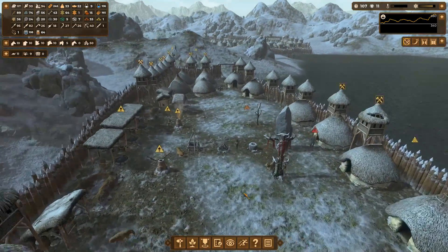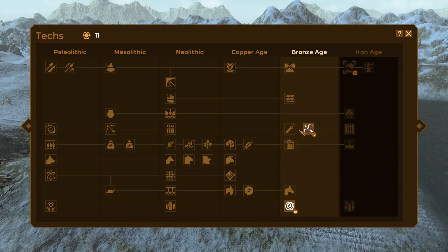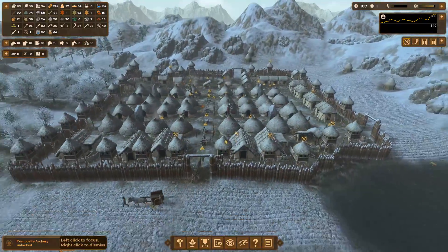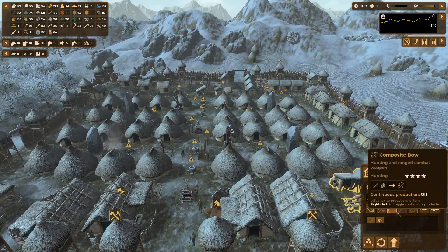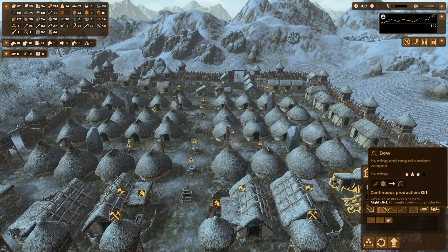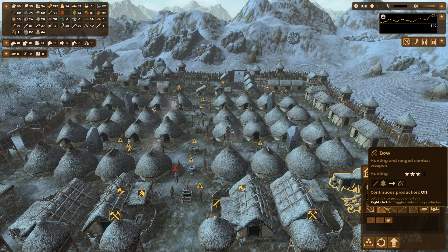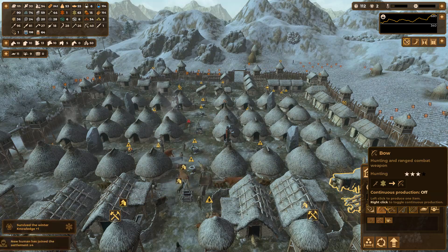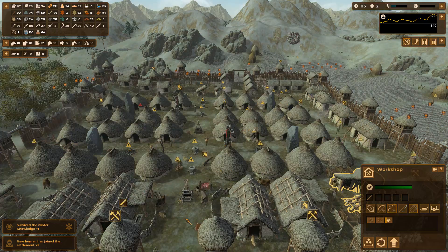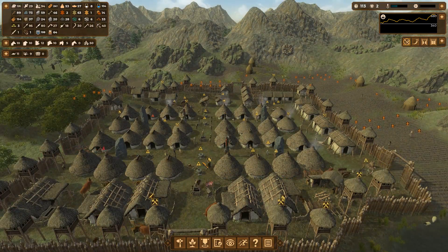I wish there was a faster game speed possible because sometimes I'm just sitting here waiting for things to happen. Let's do composite bows - archery, yes, build a bunch of those please. Oh, we don't have to use leather anymore! Now we can actually get moving with some things now that we have string. We need to go hunting.